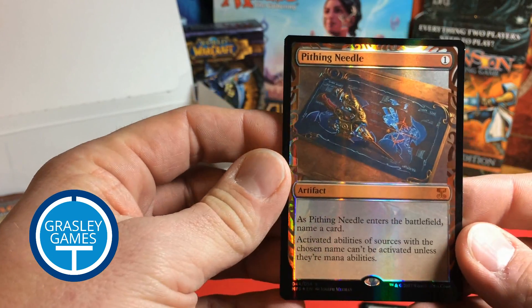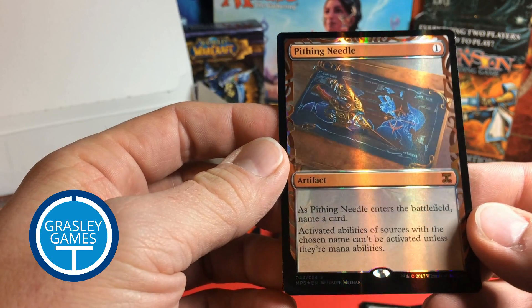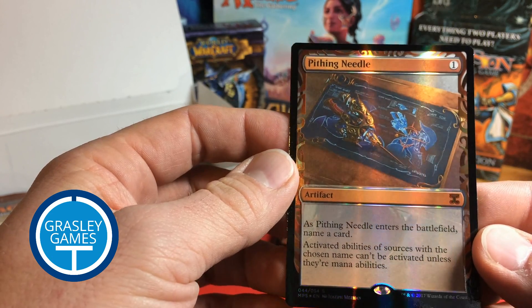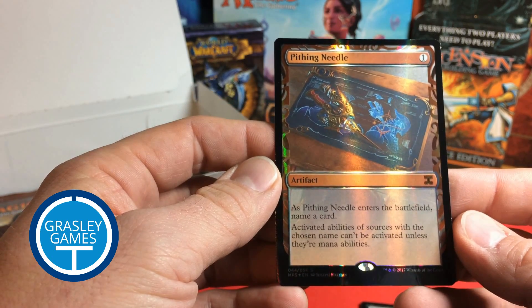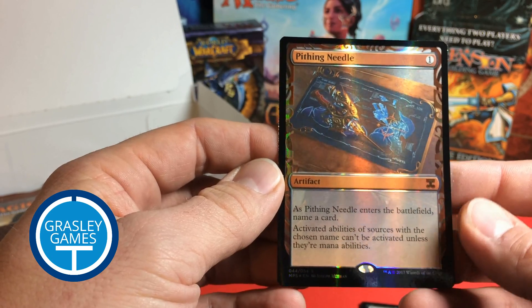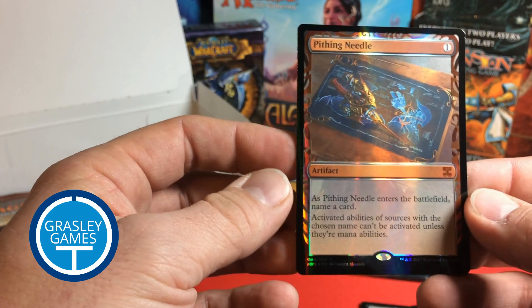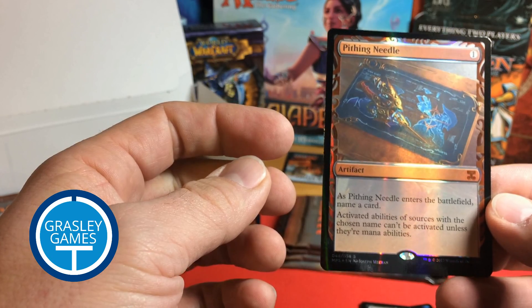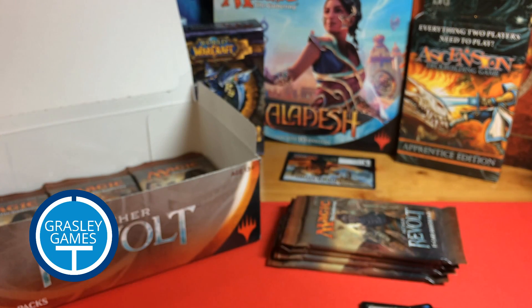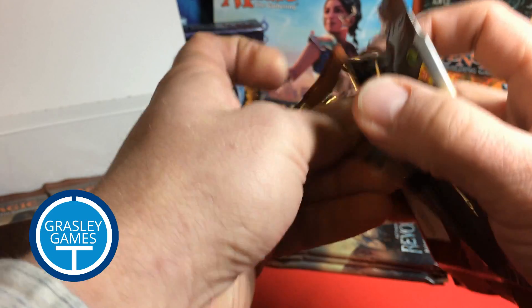Let me set aside the Swamp and give you a good look at this. The foiling on that is interesting because the border sure has a lot going on, but the image itself doesn't have all that much excitement in it. Let me read this one for you — this isn't one I've used before. As Pithing Needle enters the battlefield, name a card. Activated abilities of sources with the chosen name can't be activated unless they're mana abilities. That would play some shenanigans against quite a few sacrifice decks where the sacrifice outlets are consistent. Anybody that lives near me, if that's a card you're looking for, let me know and I'll post in the local Facebook Buy, Sell, Trade group.